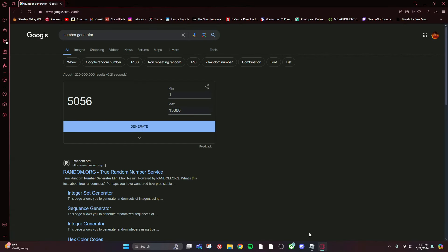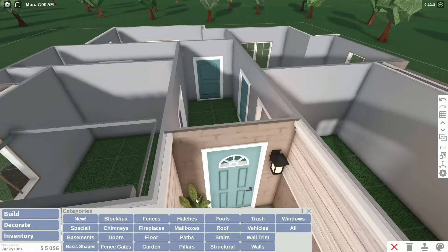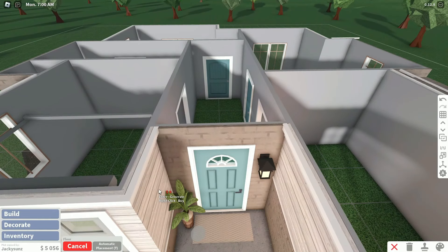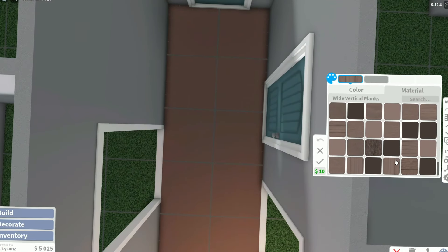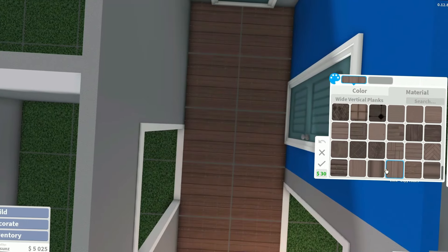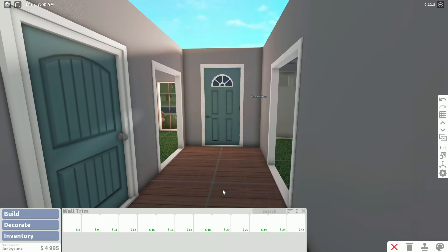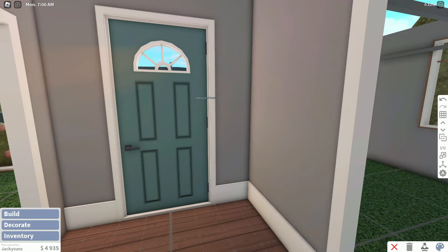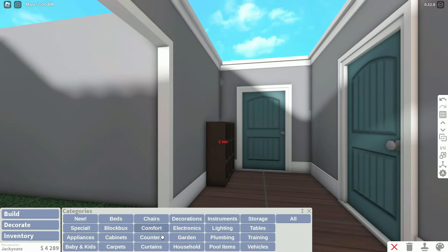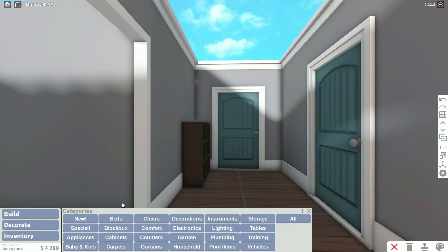Okay, $5,056 for the budget — that's not bad! Since it's a hallway, I can probably go pretty detailed. It's also a bit annoying because I had to give my account Robux to purchase game passes and get the color wheel. I'll just place some basic things in here since it's not meant to be truly expensive, but it'll still look decent.